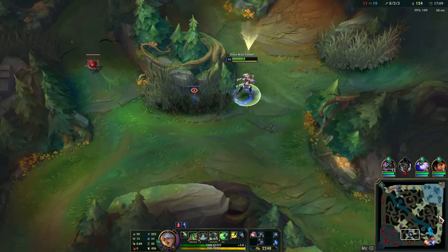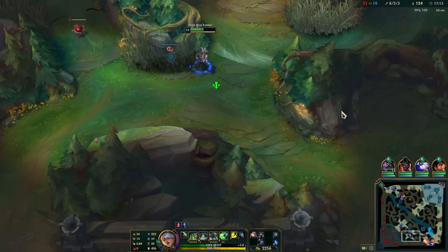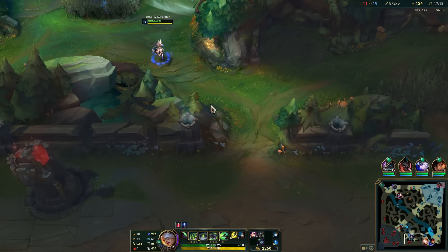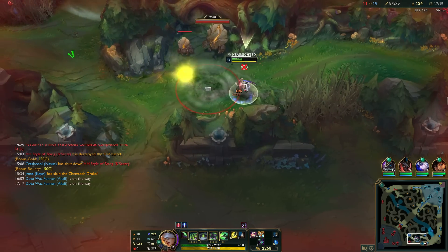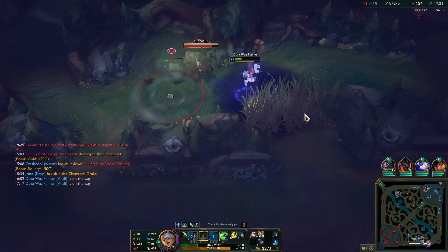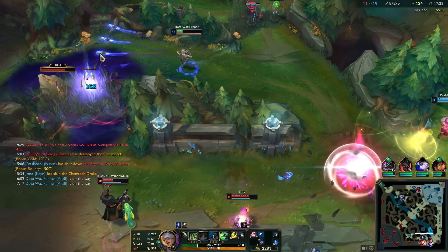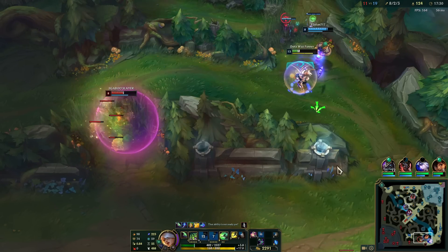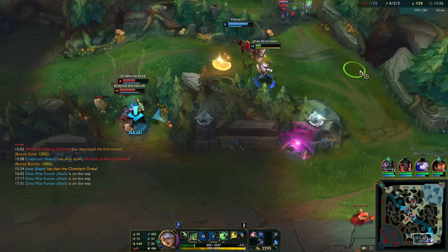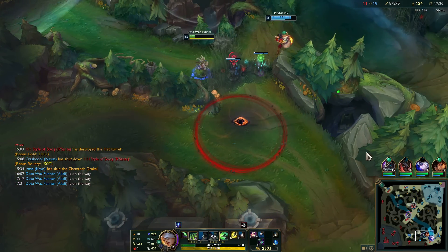Where could he be — is he lane ganking? Either that or he saw me. If that E hit, that's a kill. I can't get by this Lux poke, it's too much.